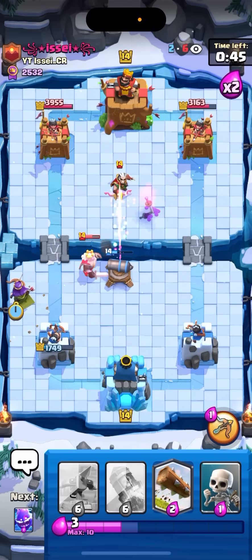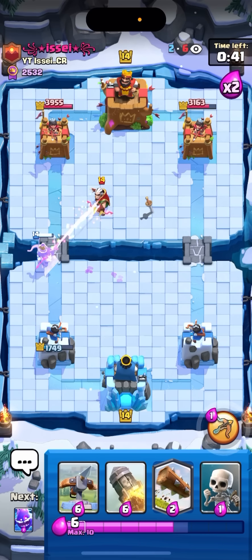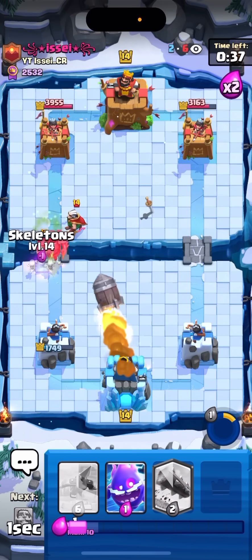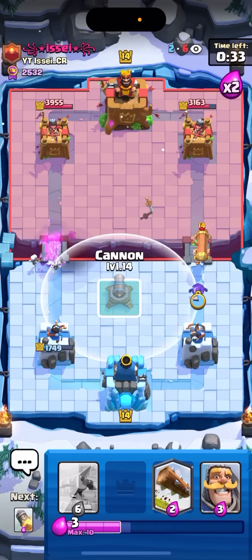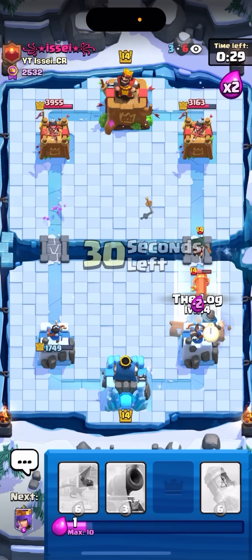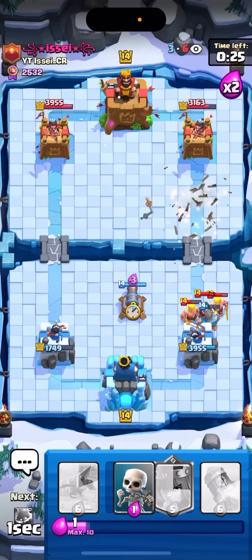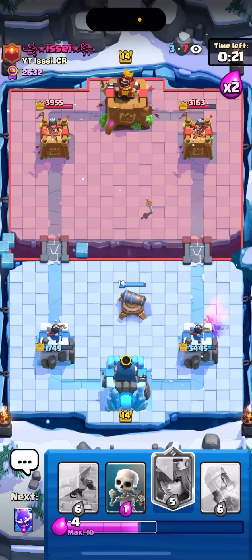Gonna queen on the side here — he might go pekka. If he does I'm gonna have to rocket out the magic archer and the pekka. I'm gonna pop my ability now though predicting it — nice. Okay just gonna rocket this out, played it like a second late so it actually did not hit the pekka and I let the pekka kill my queen. He's gonna apply some really good pressure on the right side — I'm guessing that's because he wants to get back to a pekka, really clogging up the lane.